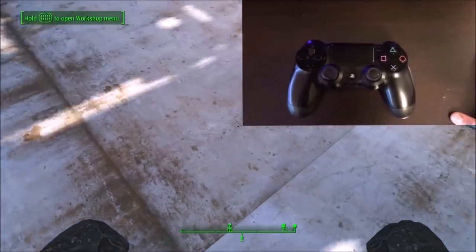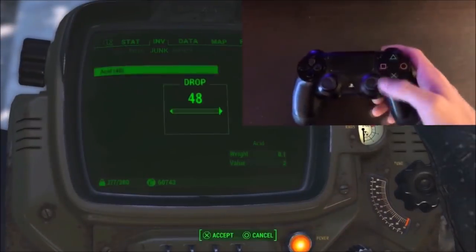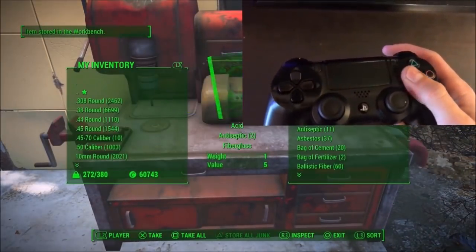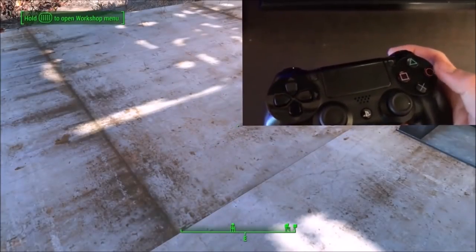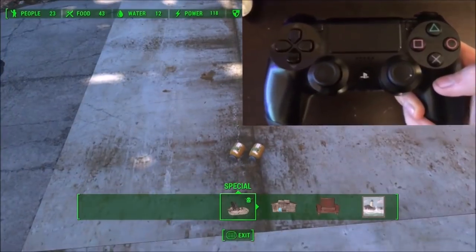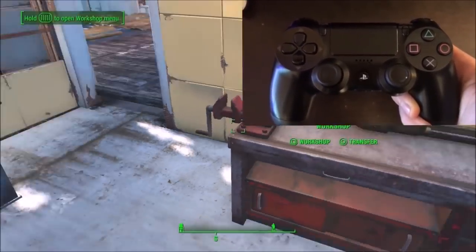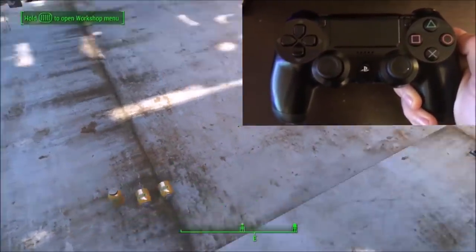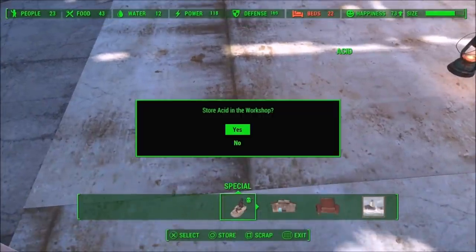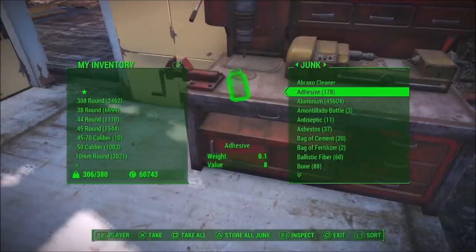Here's the real-life button technique. There are two methods: one is to press square and then slide your thumb over to circle — you may also hit X along the way, which is fine. The other technique is to press square and then press circle right after with correct timing. If it doesn't duplicate, just keep trying. Once you get it down you can duplicate all the materials you want. If you enjoyed this video make sure you like and subscribe — see you in the next one.